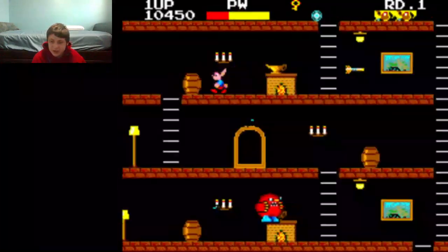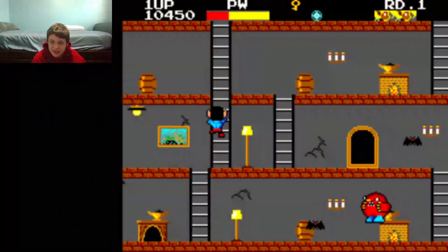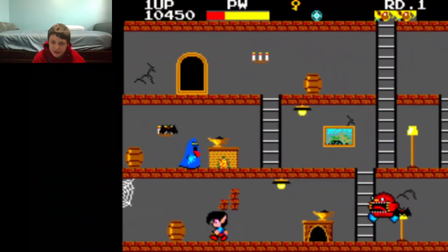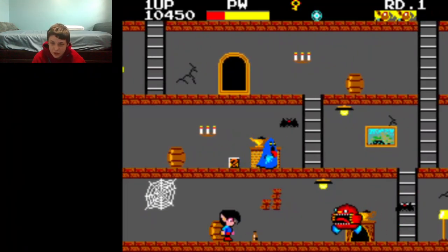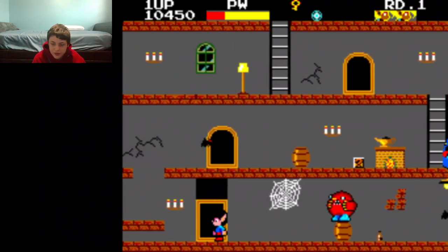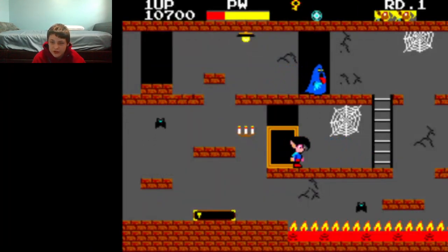As you can see, I'm jumping up and hitting those light bulbs on the ceiling. That freezes all the enemies by flashing light — because, well, this is a Ghost House, and ghosts and vampires are usually afraid of light, so it makes sense. And of course you go through these doorways to warp to other parts of the Ghost House.